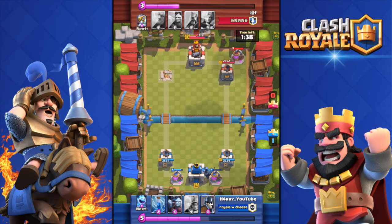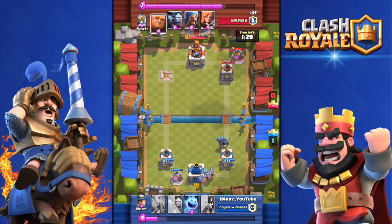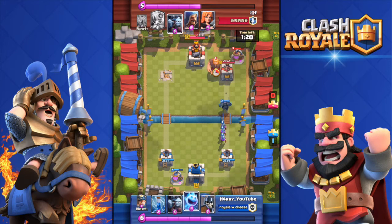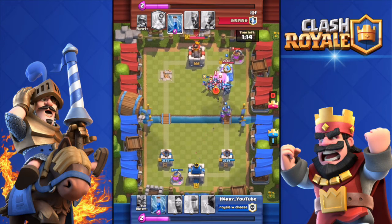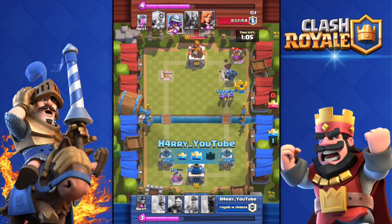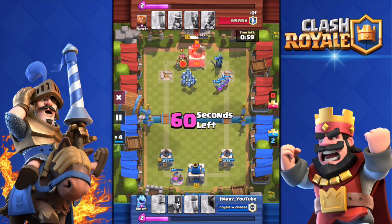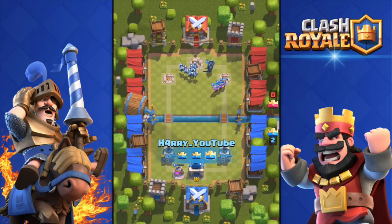I'm a bully for attacking a level 8, but I couldn't help it — that was my seventh match and I got matched up with a level 8. His problem, he shouldn't have signed up for the grand challenge. I had a big push with PEKKA and three musketeers. He threw in a giant but I killed it in no time. The musketeers didn't do much but I got his tower. That was a pretty good result with this deck — I've made a video on it, link in the description.